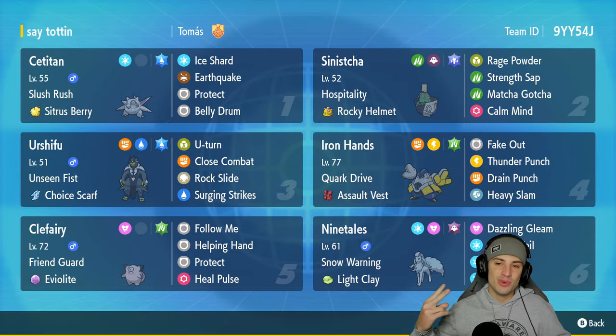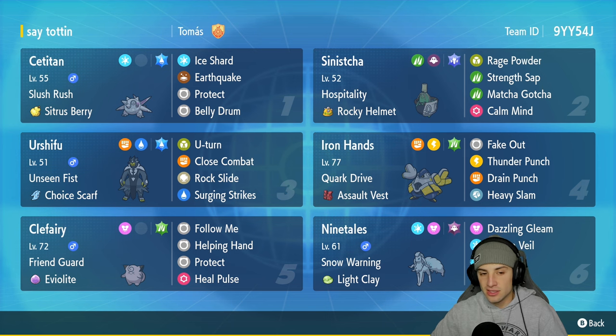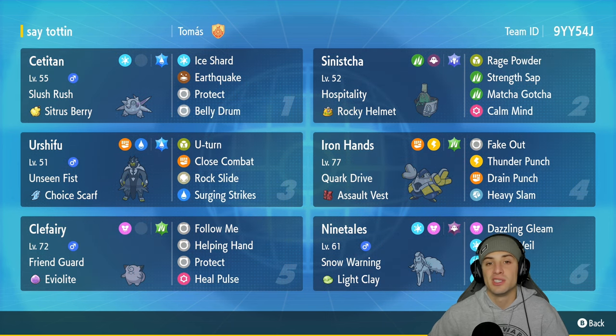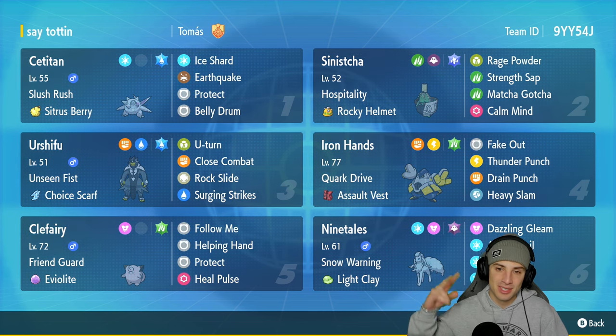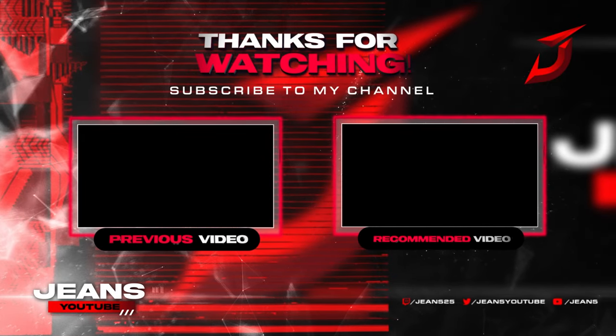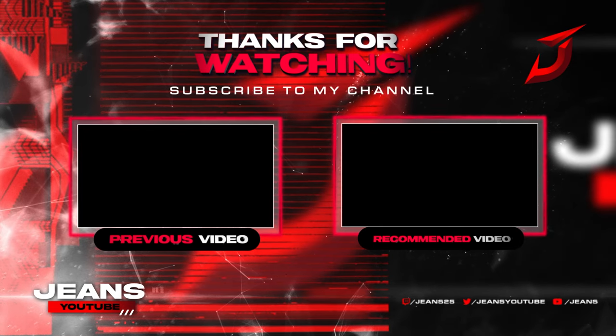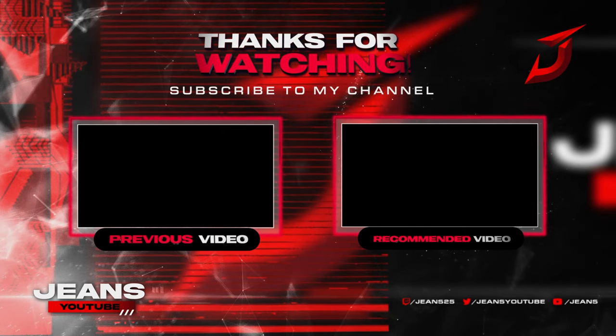Two and one with Belly Drum Sea Titan - didn't think I would do this well on the ranked ladder but this team just synergizes so well. Sea Titan pairs up with support Pokemon like Sinisha or Clefairy to help it get set up, then you can swap into Ninetales, Iron Hands, and Urshifu to have a bunch of Pokemon supporting around Sea Titan allowing it to do its thing. That's gonna be it for today's video - if you enjoyed the content smash that like button, click that big red subscribe button so you know when my videos go live. You guys rock, make sure you spread spots every day and I'll catch y'all in the next one - peace out!